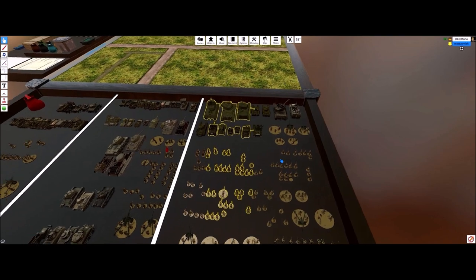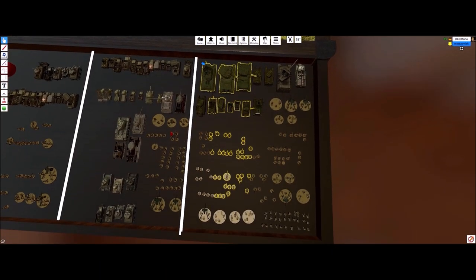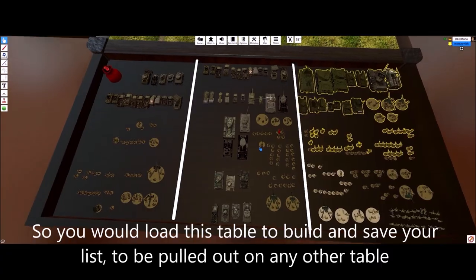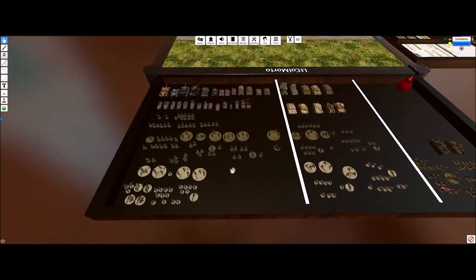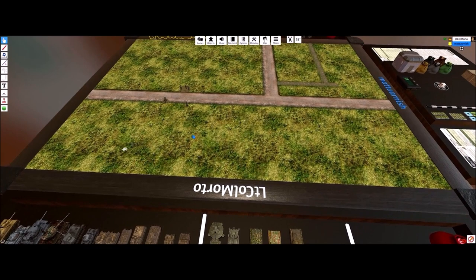Each one of these I could save as a distinct army. It only does a couple at a time, so just build your army list. I'm putting guys for Germans here on the board. This Africa Korps is the comprehensive one — that's what I'm going to want. Oh, I've got some Fallschirmjäger! Look at all these half-tracks, nice paint jobs. And here we have some Italians.